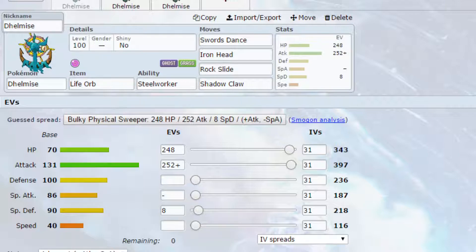EV-wise, you've got max HP and max Attack with an Adamant Nature — more Attack, less Special Attack, and 4 EVs in Special Defense. If you want to run this as a Trick Room set, you'd usually go for a Brave Nature with the minus on speed, and you'd possibly want to consider Iron Ball to lower the speed even more, since Delmize is a little bit faster than some other Trick Room users.